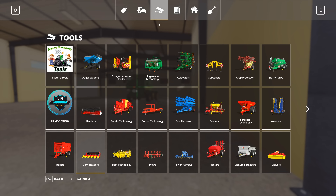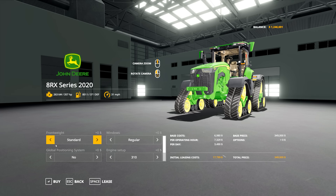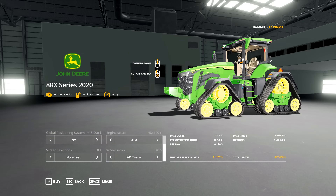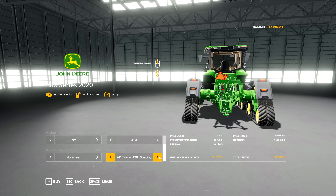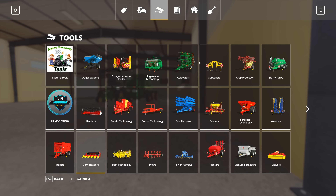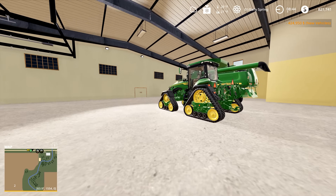We're going to need a tractor, and we're going to be super cheesy and get the really cool 8RX. We're going to put some weights on it, bump the engine up, put the GPS on it, widen the tracks out, and add the extra screen because it looks cool. And we're going to buy that - and we're almost out of money. With that, we've got our basic setup.